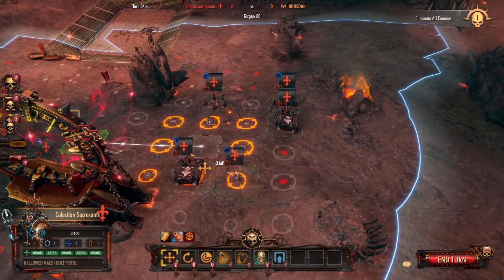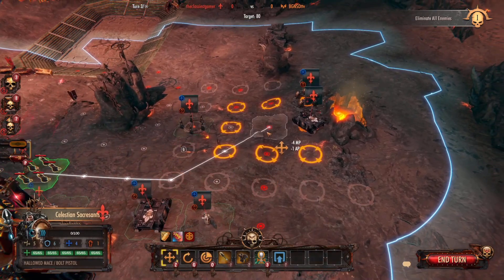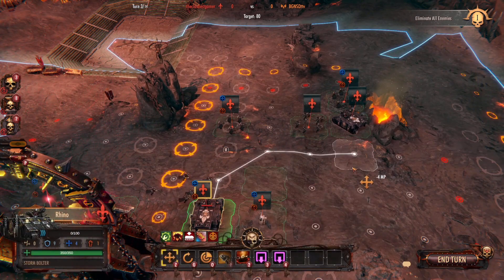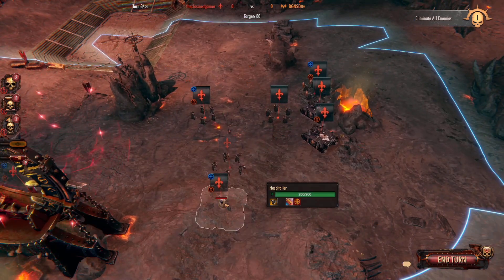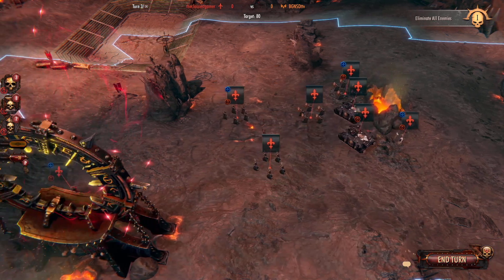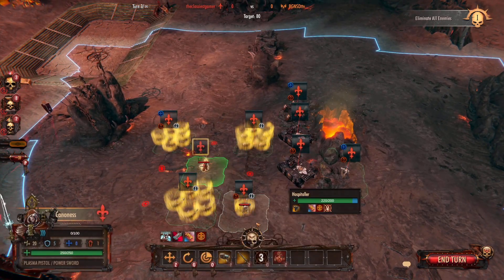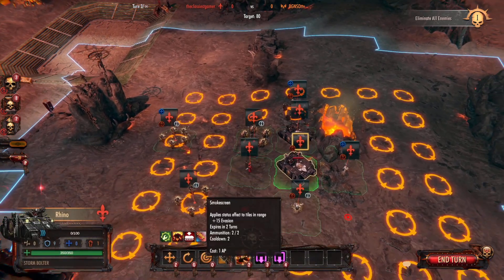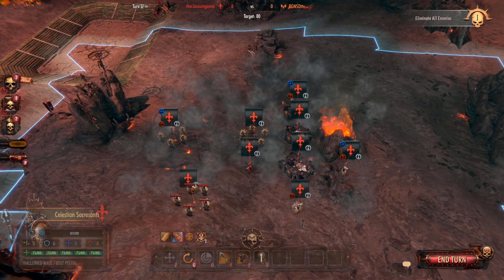I don't want to totally overextend myself and leave myself open for easy attacks. I don't know if he's going to have Hellblasters, and I don't want him to snipe these Rhinos down and kill everybody inside the transport, because if that happens that's going to be a major loss. I also need to keep these Hospitators protected. I'm moving the Cannoness around so she can use her abilities to help tank everybody else and hopefully keep them alive. I assume he's going to be engaging me next turn, so we might as well be popping some smoke to get as much defense as we can until we're ready to engage.